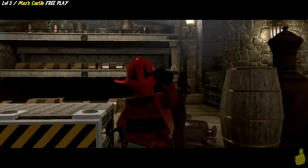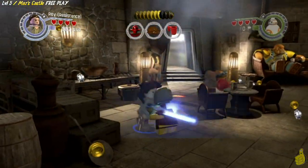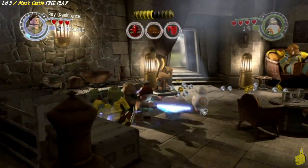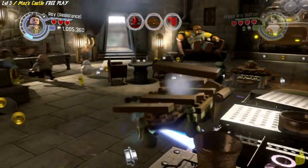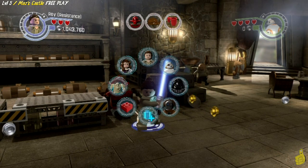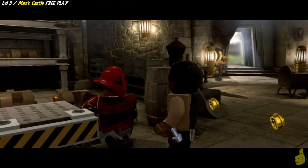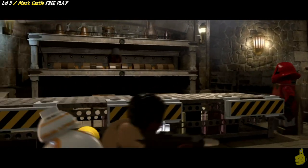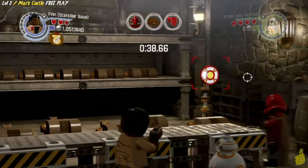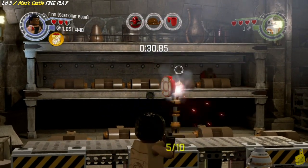We have quite a bit to do. We've got a shooting gallery, we have to build up a little bouncer to get a purple stud, and we have to create a meal for some angry - well, I don't know if they're orcs or what they are. Notice too, these guys keep respawning, and every time they do they're angry and come after me because I'm swinging my saber around. The first task is talking to this nice gentleman and using Finn to show off our shooting skills.